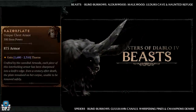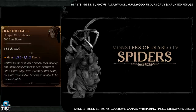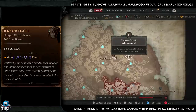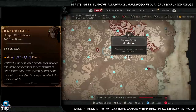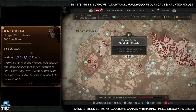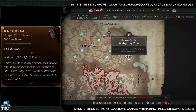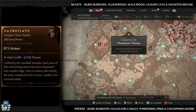Next up is the Razor Plate, which has increased drop chances from beasts and spiders. Beast dungeons: Blind Burrows, Alderwood, Maulwood, Alder's Cave, and Haunted Refuge - four amazing dungeons with plenty of beasts. Spider dungeons: Blind Burrows, Gurren Canals, Whispering Pines, and Champion's Demise - another four incredible dungeons. If you can land these with the magic find modifier on, your chances are going to drastically increase.